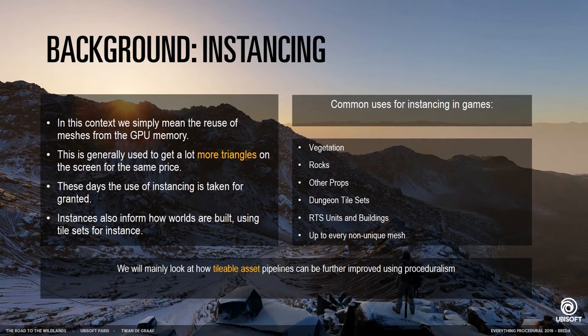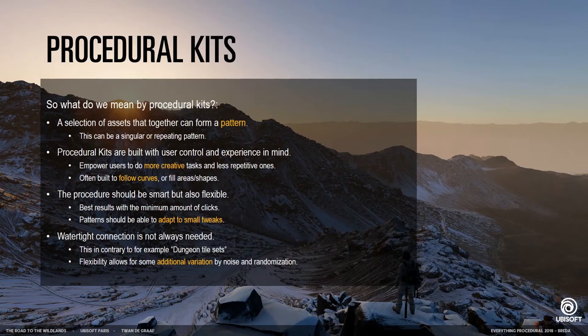How can we use tileable assets to enhance them with proceduralism? For this we invented the term 'procedural kits.' It's a tool that generates a pattern — either a singular or a repeating pattern. These procedural kits are built with user experience in mind: we want them to cook relatively quickly and be used for more creative and less repetitive tasks. We often use curves to guide the user or have the user guide the tool. It has to be smart but also flexible — best if it's aware of its surroundings, but a small tweak should result in a small change in result. It has to be adaptive. As a bonus, watertight connection is not always needed — unlike grid-based tileset systems, we wanted to build a system that doesn't require objects to be placed in a grid.